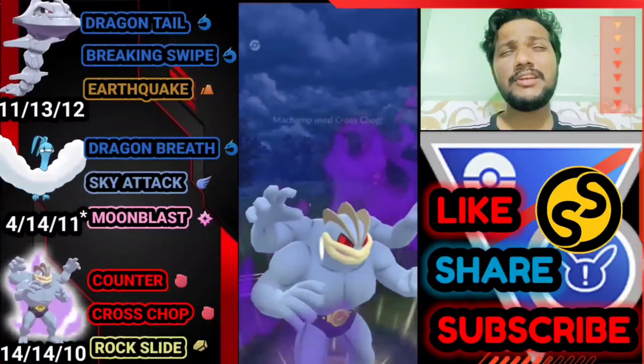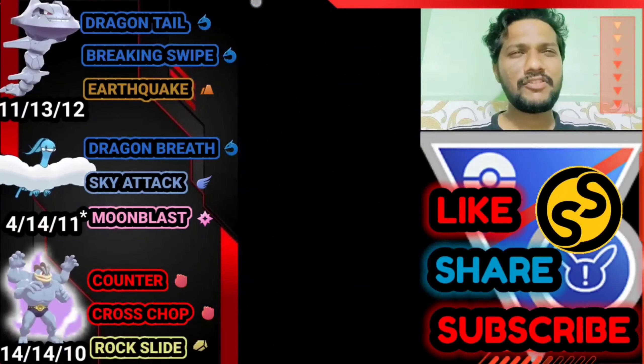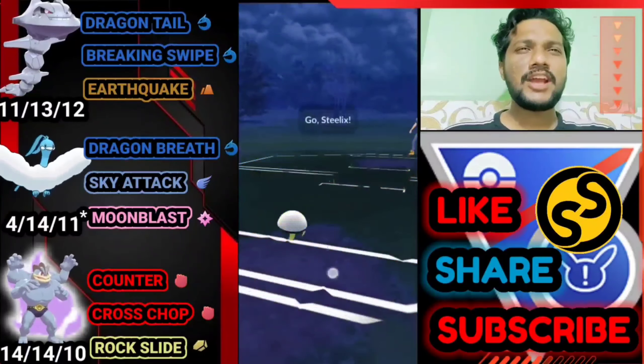He had two Foul Plays ready. I used my shield to survive one, needed to clear one Cross Chop — it's Foul Play and we still survive. We got the Cross Chop. GG for us — really bad lead and bad save but still a win for us.